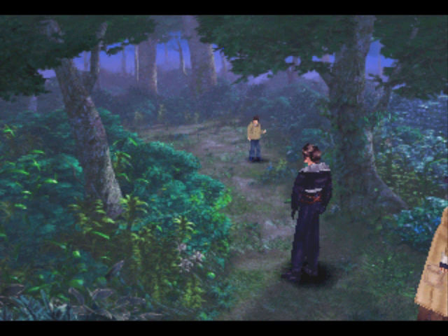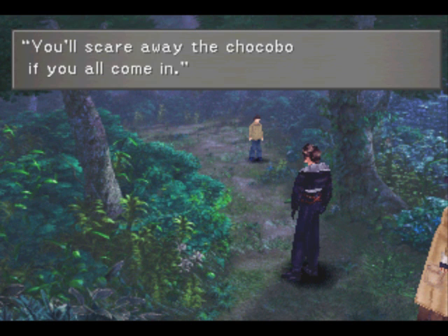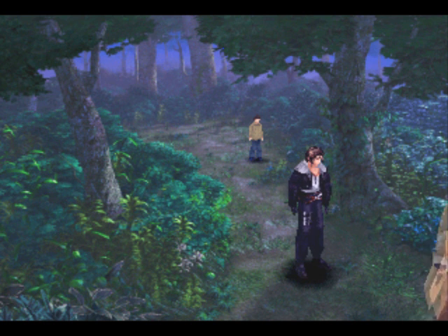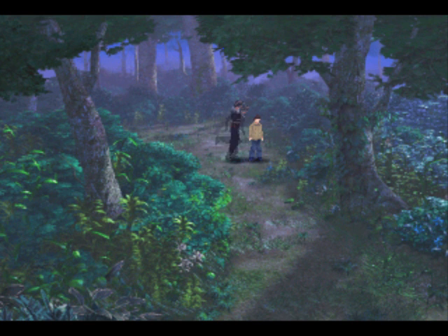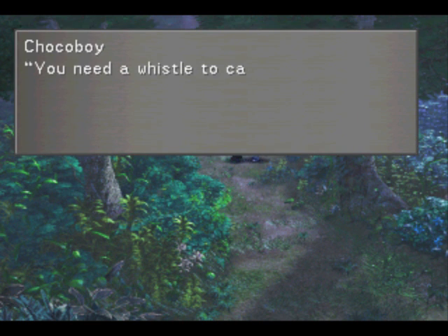Oh hey, there's a kid here. What's a kid doing all the way out here? I don't think they ever explained that. But anyway, this is a chocobo forest, intermediate level. I decided to start with an intermediate one instead of a beginner's level forest, simply because it's in the area of the next side quest that I want to do. Sure, let's catch a chocobo — why not?